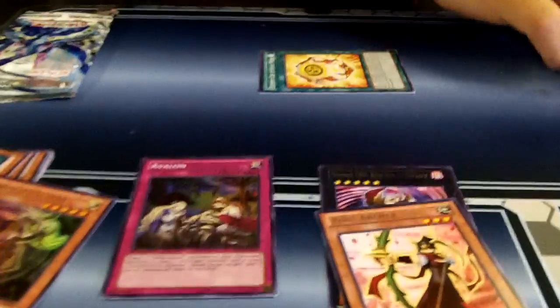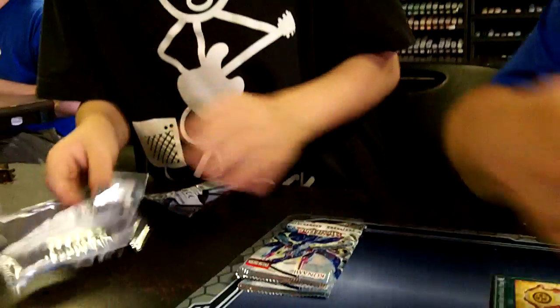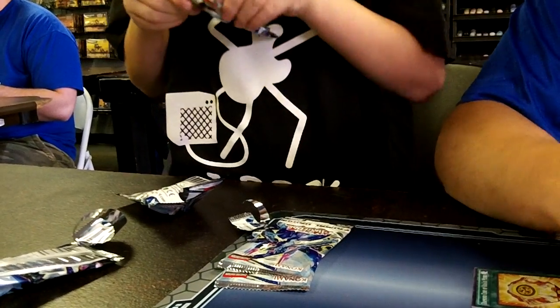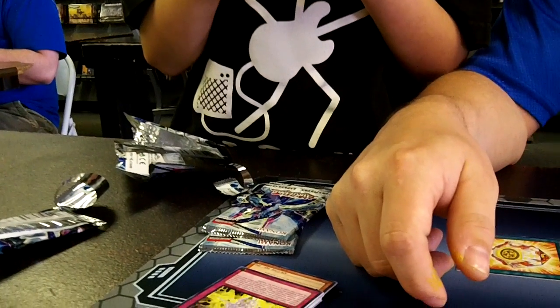We'll get one of the subscribers to make him into Link for you. How about that? Alright, next pack. He did get the Avalon, so I don't know exactly what that does, but it targets five noble knights in the graveyard. Yeah, it does something.